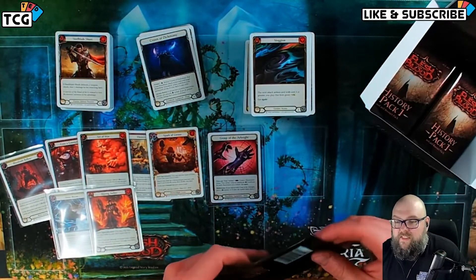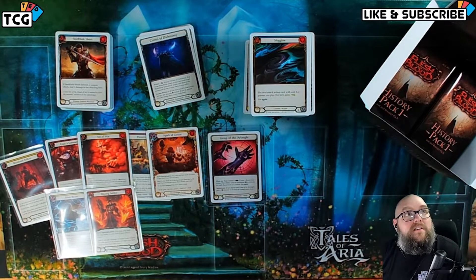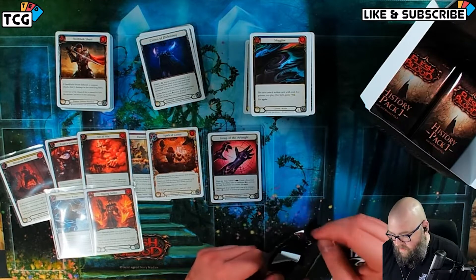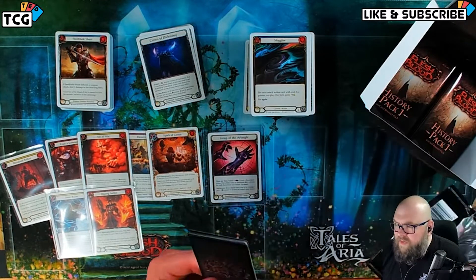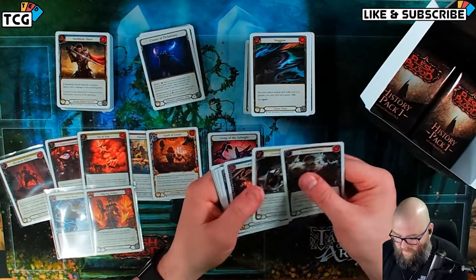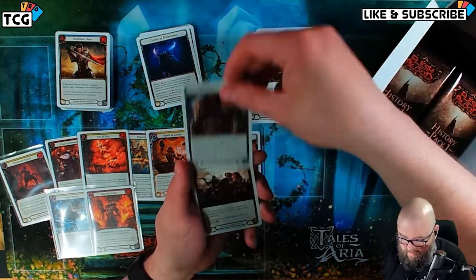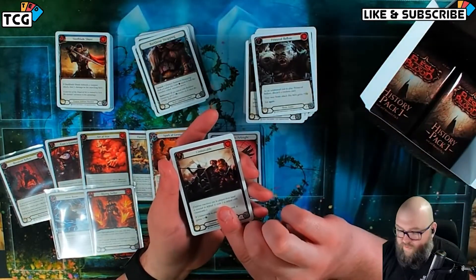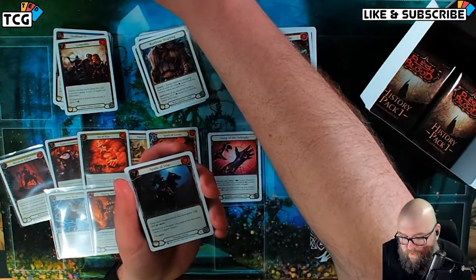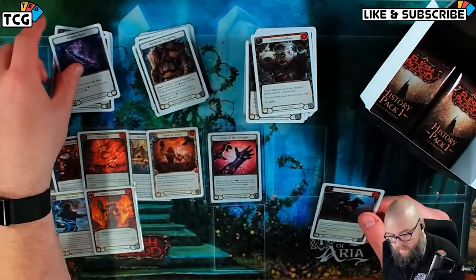Some people are going crazy on the prices of these this weekend, trying to take advantage of the newness — come on guys. Ooh, Rat Unmovable — that's a good card. Ooh, Spoils of War Majestic! Reaping Blade.